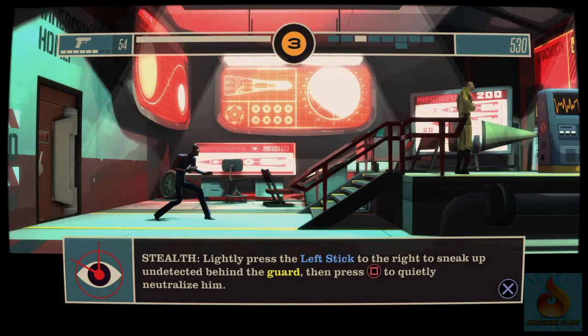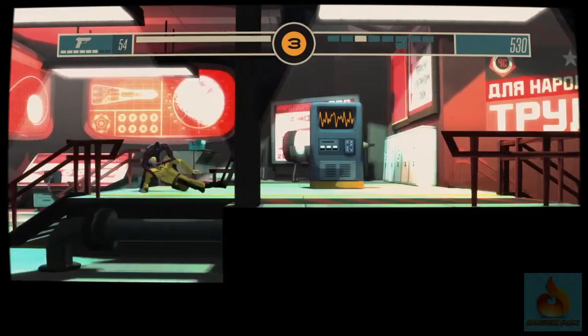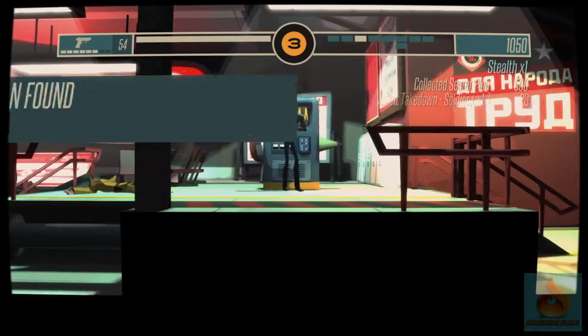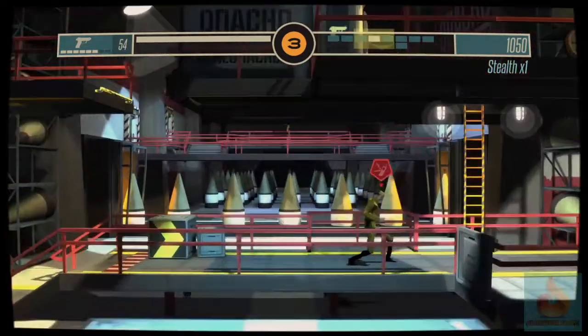For stealth, lightly press the left stick to sneak up undetected behind a guard, then press square to quietly neutralize him. Okay, that wasn't very quiet, but okay. So if you collect all the launch plans, I believe you do get a special upgrade of a sort.